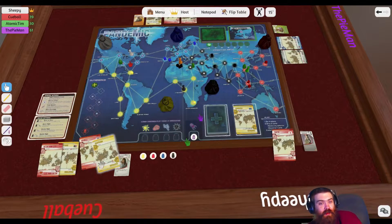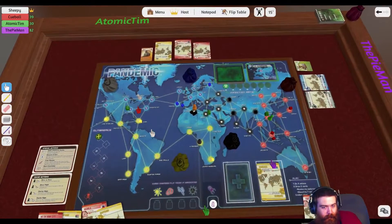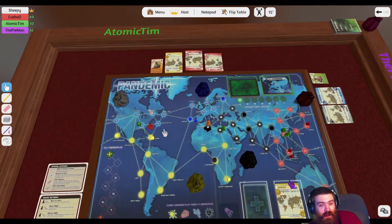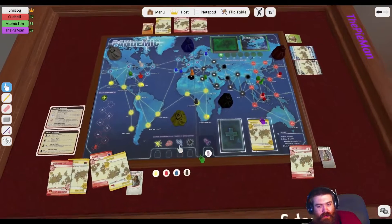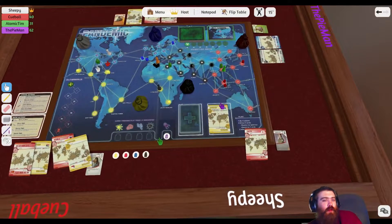It has to be the city of the card — so if I wanted to give you New York, we both have to be in New York. But if you want to cure blue, you can be in any research centre anywhere — it doesn't need to be in a blue research centre.